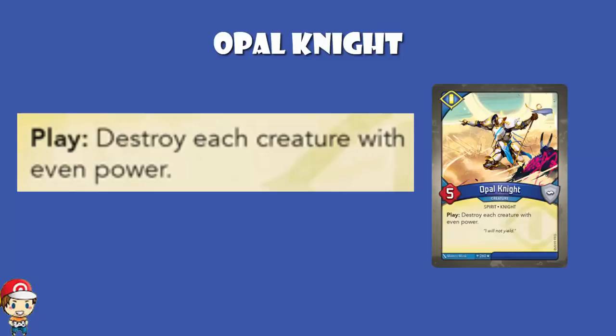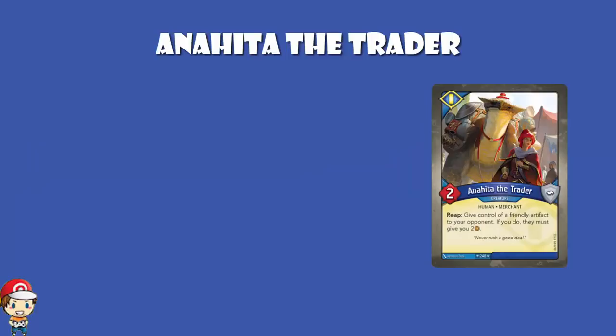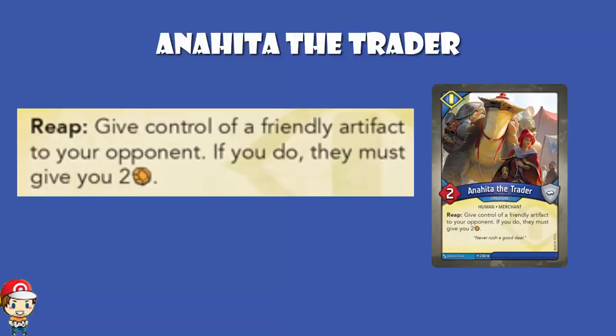I said there were 7 new cards to look at — I lied, ladies and gentlemen. There are actually 9. There were a couple of links in the article that I initially missed, because I'm a little bit dumb. Anahita the Trader is a 2 power creature with no armour. When you reap, you give control of a friendly artefact to your opponent. If you do, they must give you 2 ember.